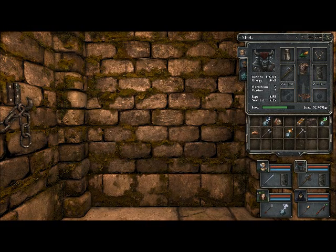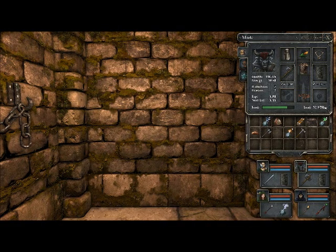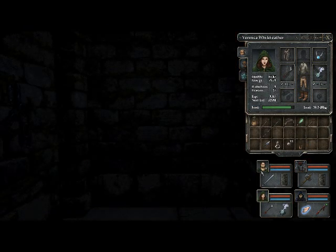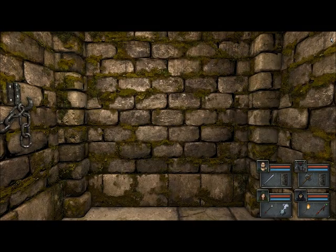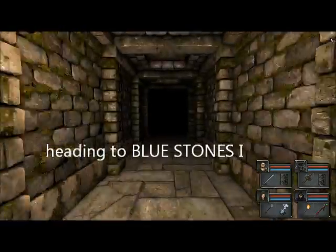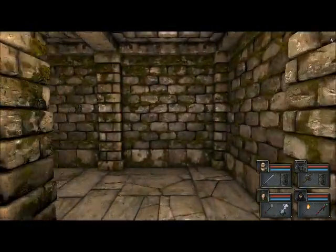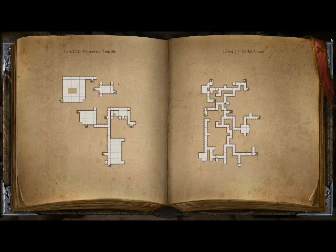We've got a situation where we need to thin down the wyverns, and the bat can go on to him for the time being. Special torch from a contact and we're ready! A little bit further down, we're going on the right road. It's always the best idea to keep an eye on the map.